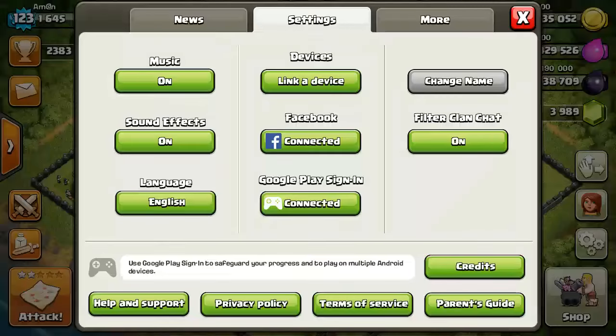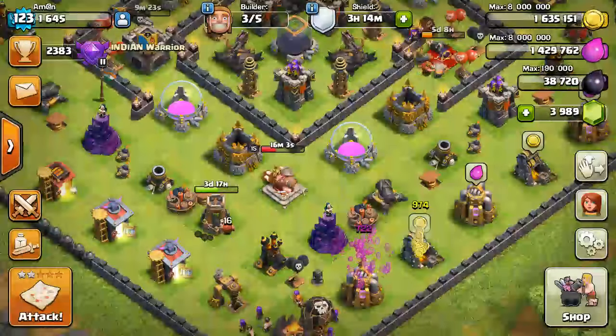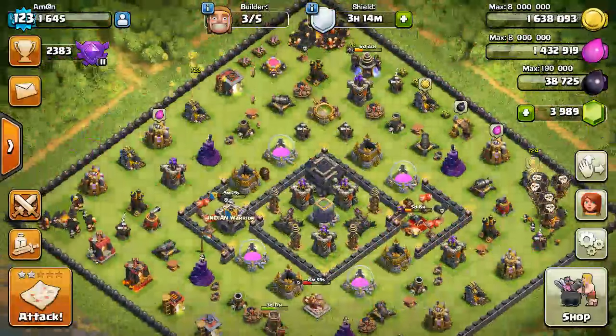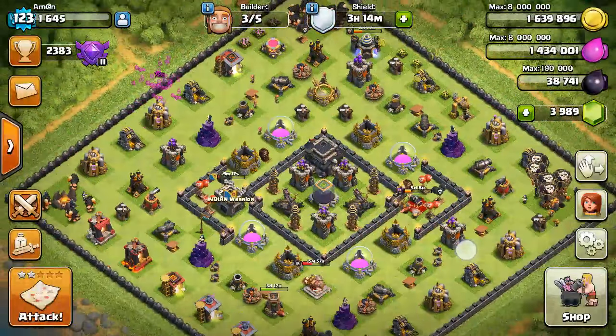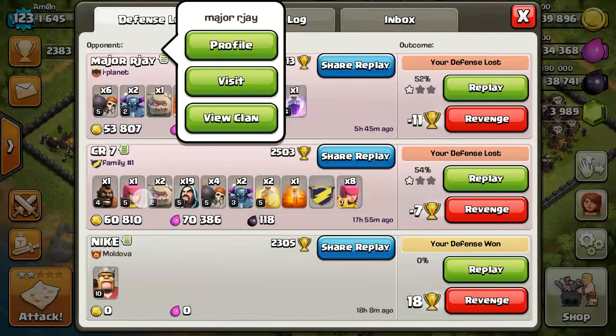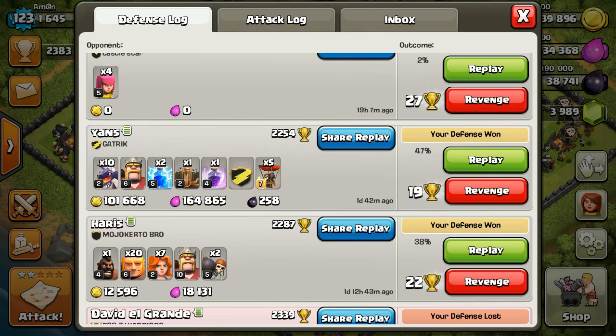Hi friends, I'm Aman Rami from Indian Warrior Clan. Let's see my base — it is the world's toughest base to protect our dark. You can see that all attackers, like Pekka, golem, and manual carry, use to steal my dark, but no one can steal my dark here.